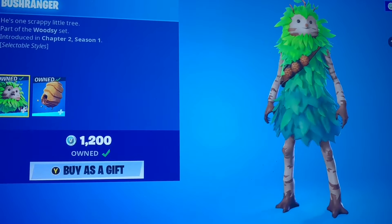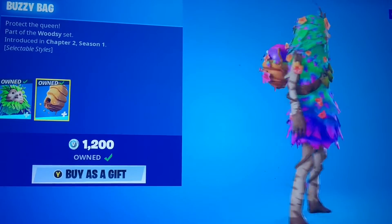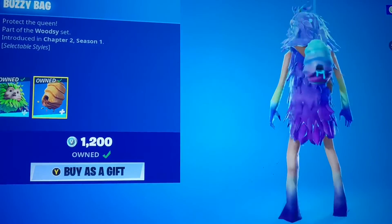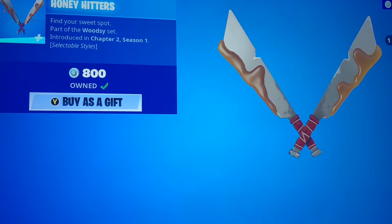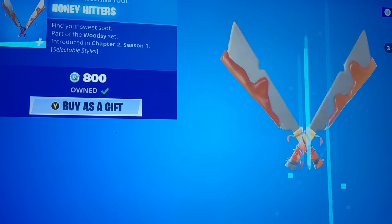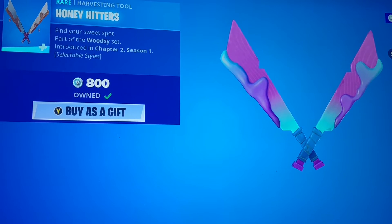We have Bush Ranger, a classic. Let's put his back bling on — the Buzzy Bag — so you guys can get a full roundabout of all the seasons that he's decorated with. Of course there's a Slurp one too, which is a Fortnite type of concept maybe. We have the Honey Hitters, which of course matches all of his styles as well. Very wonderful. Honestly, he's a great skin — if you guys don't have him, definitely get him, he's worth it.